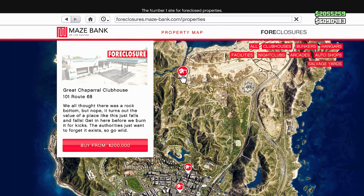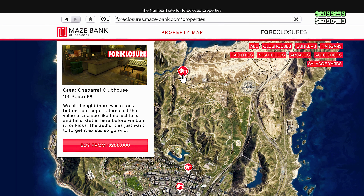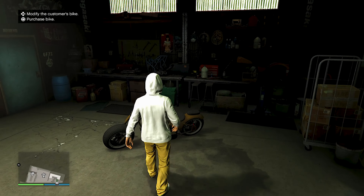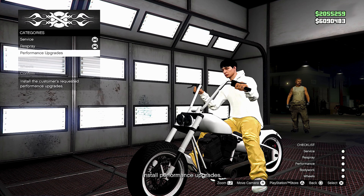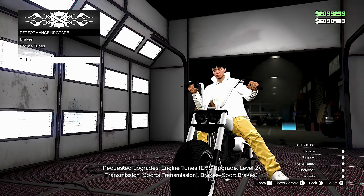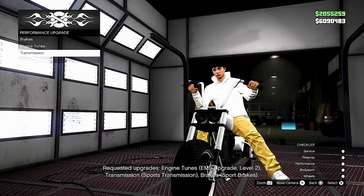For the next money making method here in the video, you guys do need a clubhouse. The cheapest one is 200k, which is not bad at all. What I'm doing right here is pretty much the exact same thing I did with the auto shop — all you have to do is customize the bike for the customer and then you get paid for it. You can either do what the customer wants or you can do what you want and try for the bonus.